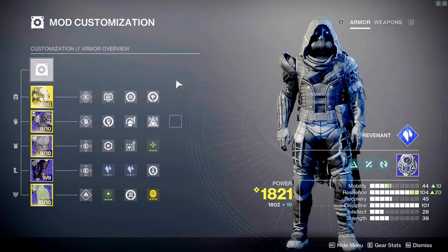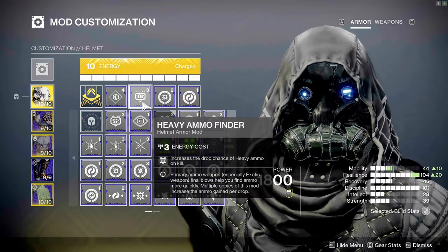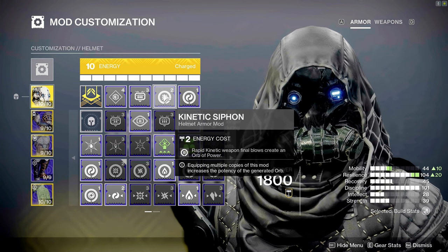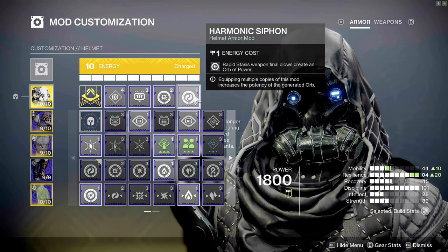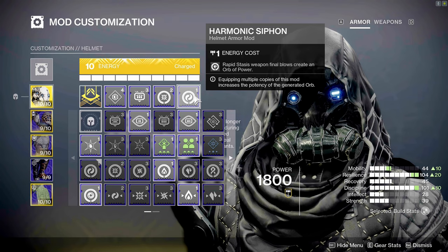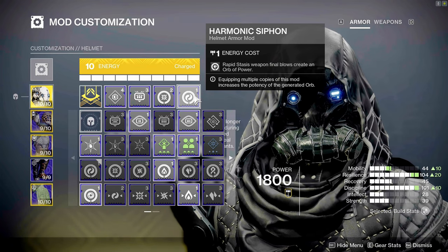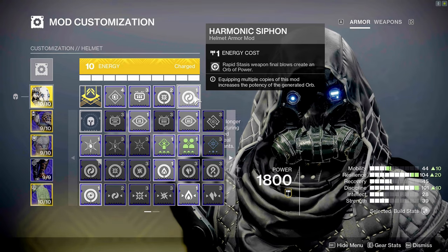Now for the mod suite. On the helmet I like to run Heavy Ammo Finder because you can never have too much heavy ammo, a Kinetic Weapon Siphon so rapid kinetic weapon final blows create an orb of power, and a Harmonic Siphon — since we're on the stasis subclass, rapid stasis weapon final blows create an orb of power. So anytime Ager's Scepter kills an enemy we get an orb, and anytime Sweet Sorrow kills an enemy we get an orb.